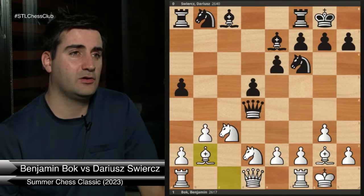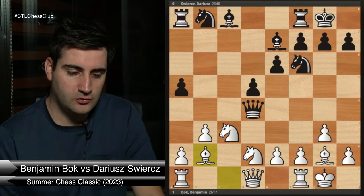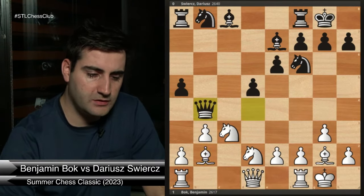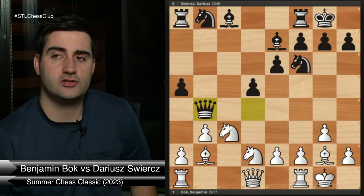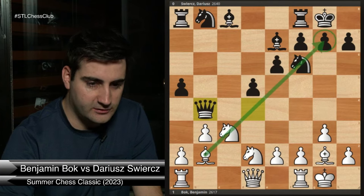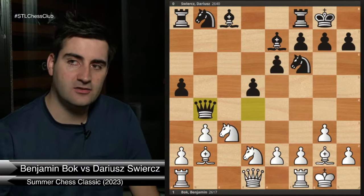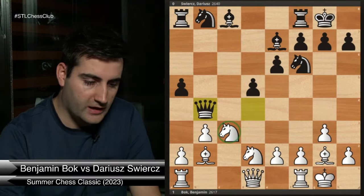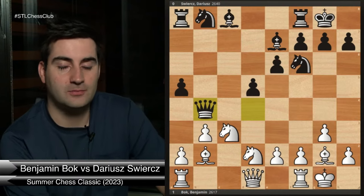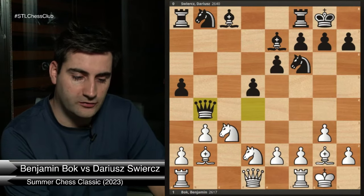Around here I think the move he played was fine, but a big mistake was that he went from one hour and 23 minutes on the clock down to 19 minutes, and that came to haunt him later on. The queen has to move and he played queen b4 — a fine move. So we have a slight lead in development with white: both knights developed, both bishops. How do we use our pieces to their full potential? We need to bring the rook into the game or open up the bishop.